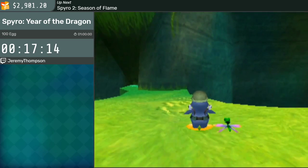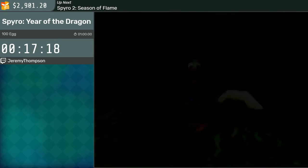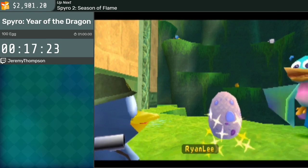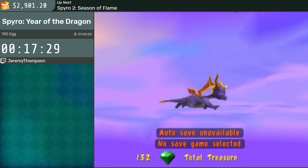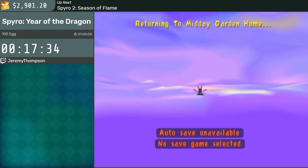Coming out of this level there's a thief, and you'll see what I mean with the juking. So far in the game, the thieves I've done kind of just line up for me. This one, I'm going to aim at a specific spot, and that spot's going to be where the thief jukes. So I can just flame at the moment of the juke, and I'll get the thief.